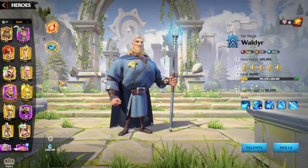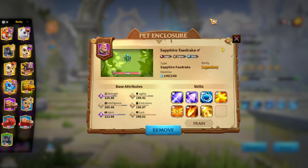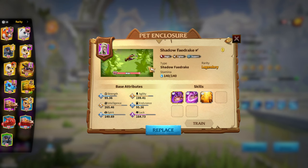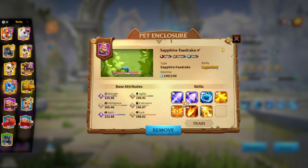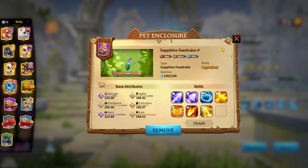War pets is one of my favorite features in the game. For mages and for Walder and Walden, we have a couple of great options. My S-tier picks are Sapphire Fedrake and Shadow Fedrake. After that, the lesser option is Ice Lizard, but Ice Lizard is way weaker compared to Sapphire Fedrake and Shadow Fedrake. My number one choice is Sapphire Fedrake — when I get the third talent skill on my Pain Bloom, I'll be able to deal damage to multiple legions, which is exactly why I play with Walder and Walden.